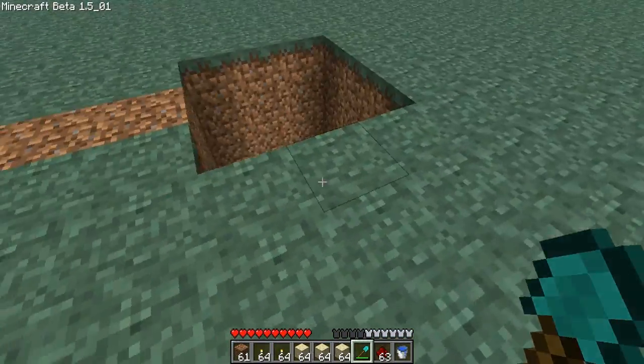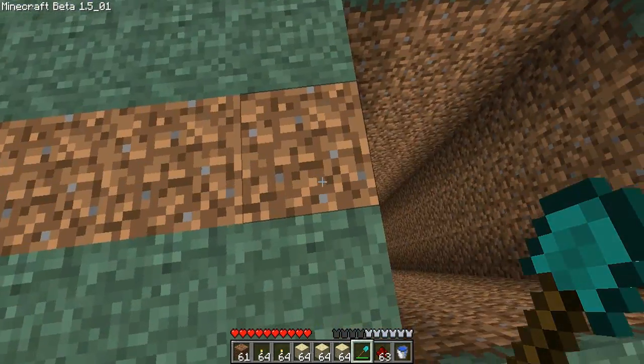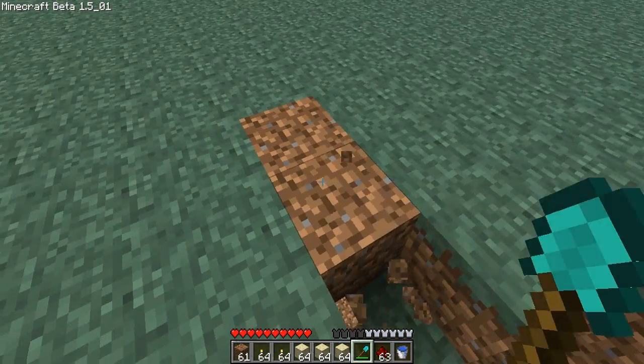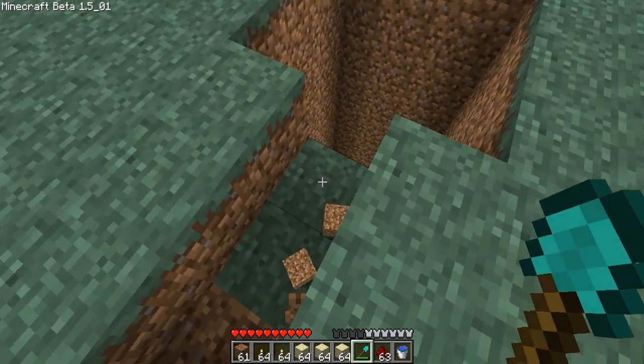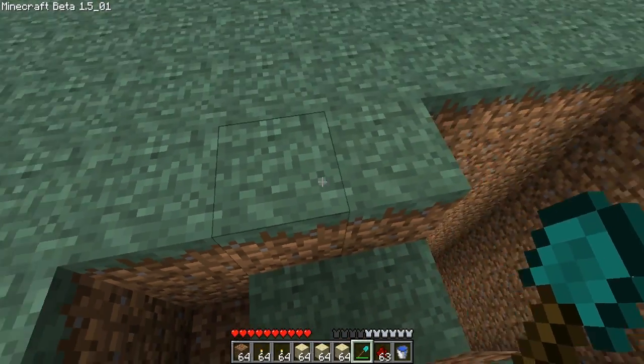You gotta pick any side that you want in the middle of the pit — you'll see in the video — and cut three blocks out, and then one block in at the very end.